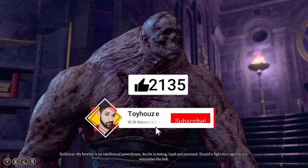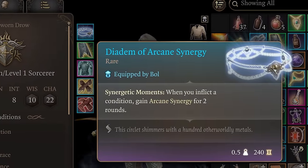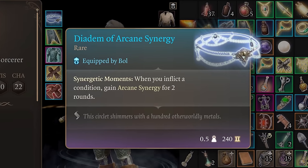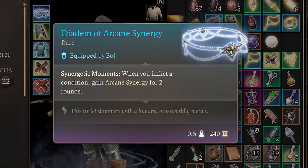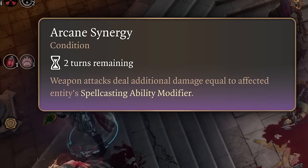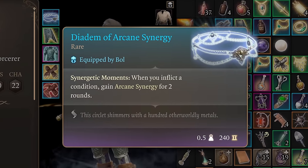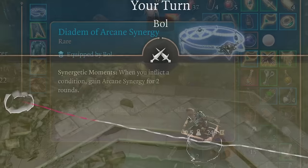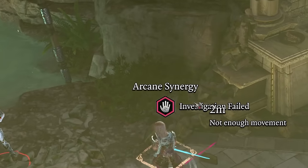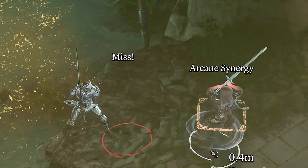Next up is the Diadem of Arcane Synergy. This rare circlet grants arcane synergy when the wearer inflicts a condition. Arcane synergy causes weapon attacks to deal additional damage equal to the affected entity's spellcasting ability modifier. What makes this circlet so powerful is that it seems to activate on almost anything — by simply moving into melee range, you apply the threatened condition, which activates the circlet. Any type of attack, even if it misses, somehow activates it.